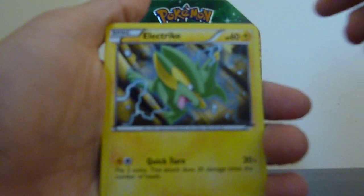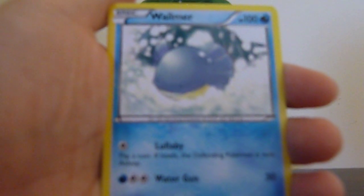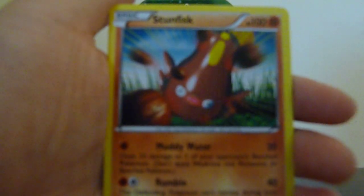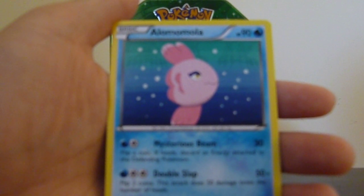Alright. We got an Electric. Dino. Bulltoy. Bidoof. Rufflet. Whalmer. Stunfisk. Gabite. And a Reverse — Totem Pole. And our rare is Altaria. Yeah. Okay. Cool.